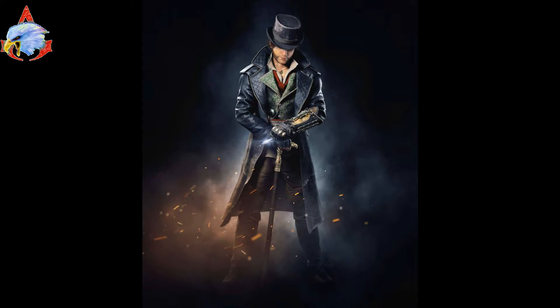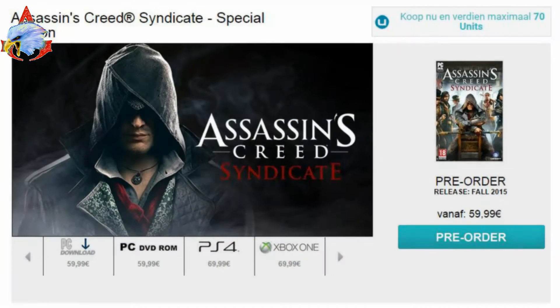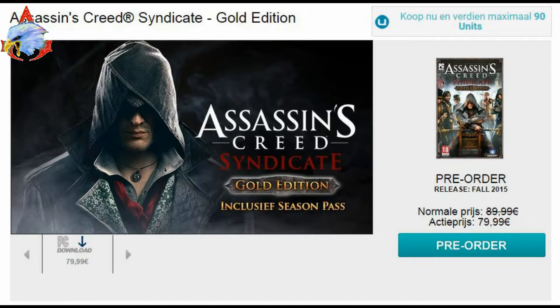Let's talk about the different editions. For Assassin's Creed Syndicate, the Special Edition comes with basic DLCs — what you usually get when you first buy the game. Then there's the Gold Edition, which I'm pretty sure includes the season pass. That looks like it's going to be around $100, while the other edition is about $80, depending on where you get it. This is based on reading from Uplay.